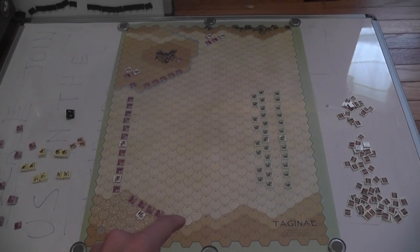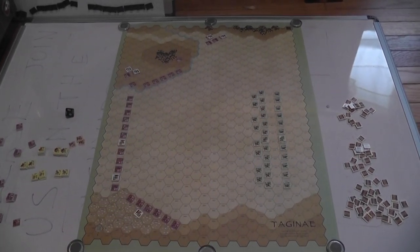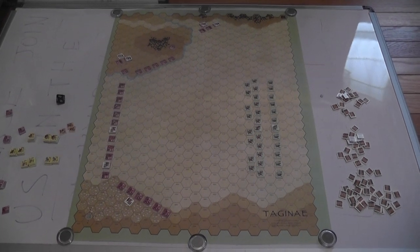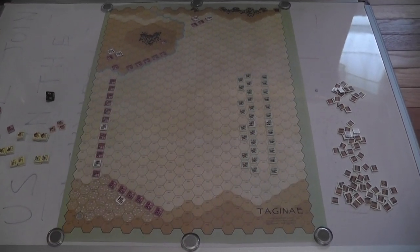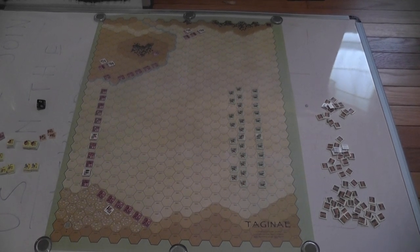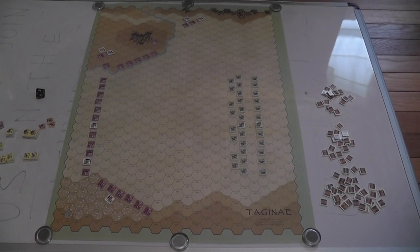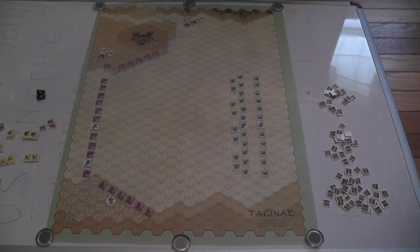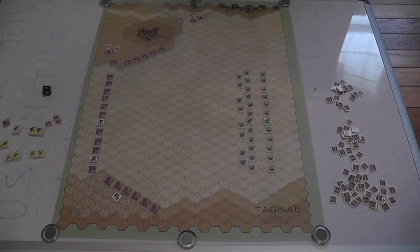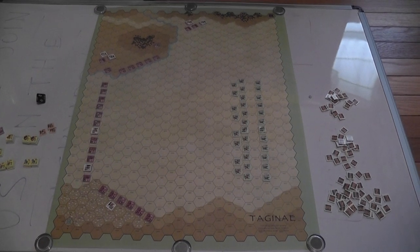Battle of Tagine: here we have the setup with Byzantine units on one side and a group of Goth units on the other. We are during the Byzantine reconquest of Italy — they had conquered Italy, lost it to the Goths, and now try to take it back under the command of Narses, with the Goths under Totila. The scenario starts with a champion challenge between two champions, and you roll a die to determine the winner. The winning side goes first and receives a bonus on troop quality checks for the first six turns.